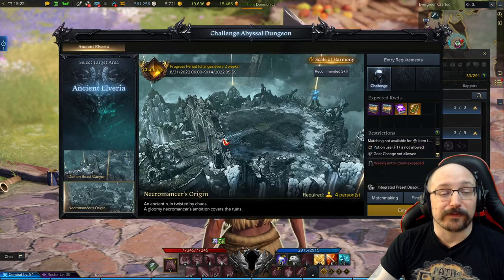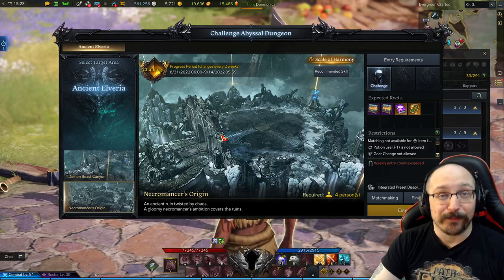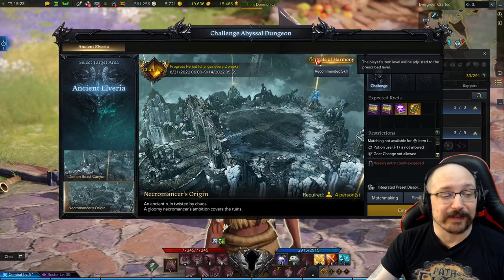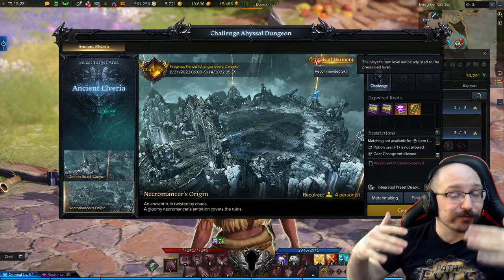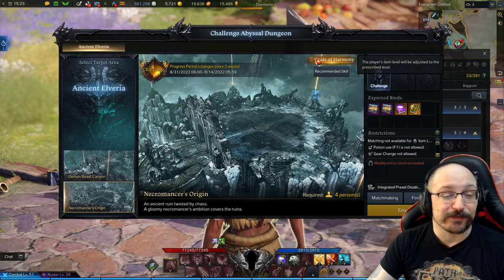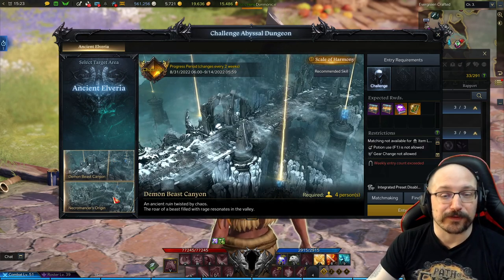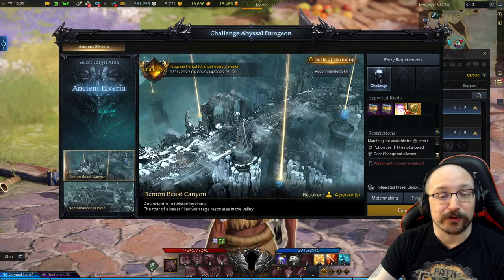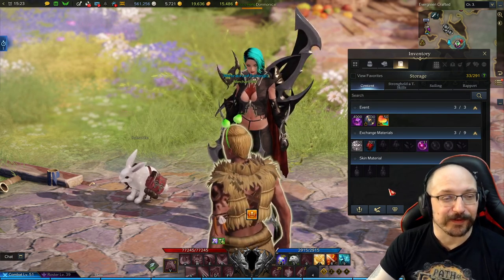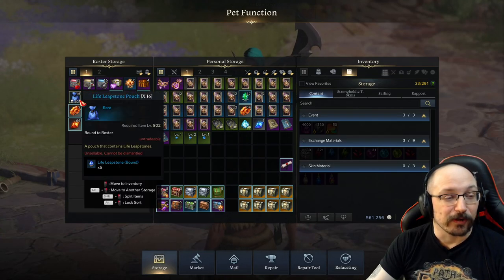The Challenge Abyssal Dungeon provides a ton of materials — it is actually busted OP how much you get from doing this. These are harmonized dungeons where everybody's stats are squished down. Your engravings do matter, so you will be much weaker than other players, but these are pretty easy to do overall as long as you're doing the mechanics a little bit. Ask your party for help if needed. It provides honing materials, honing support materials, and some card-related stuff — some of that card stuff can go for a lot of gold, so you might pick up some gold on the way.